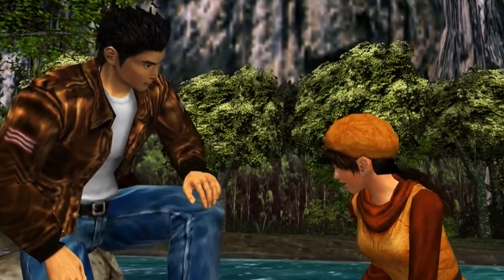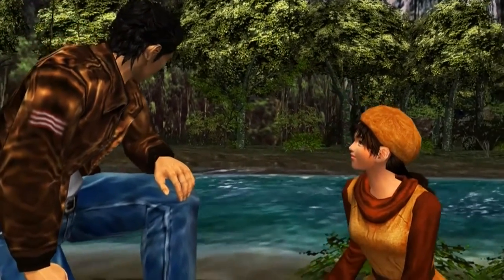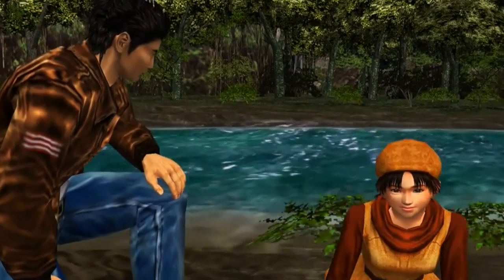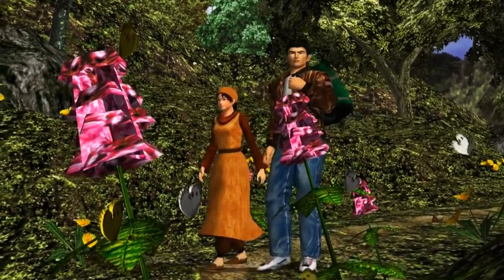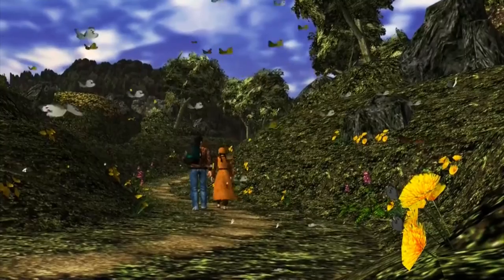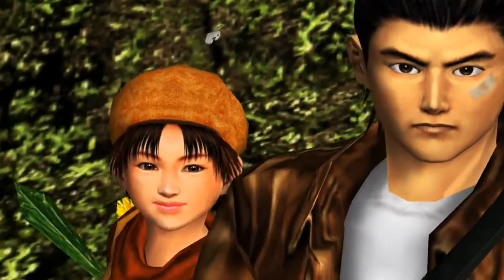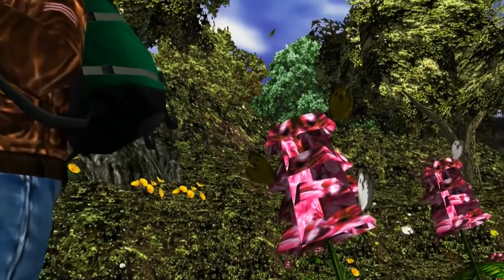As many Shenmue fans know, this section of the game supplies a lot of juicy information about the mysterious character Shenhua. She comes across as a calm and confident individual, and this translates to the environment. As you pass through vibrant forests that promote a sense of tranquillity, you begin to really feel relaxed. This is one of the reasons that make me so passionate about Shenmue, and how it can deliver experiences that no other franchise can.